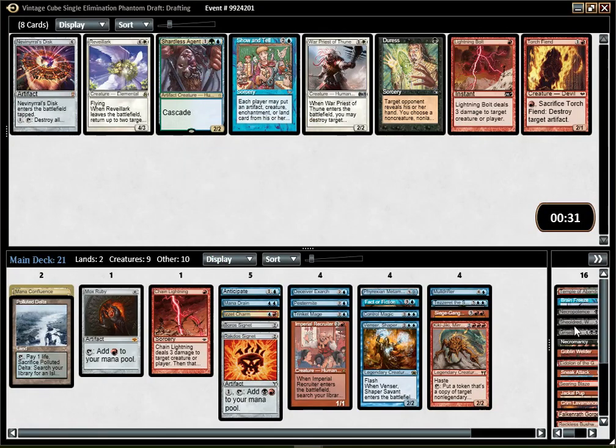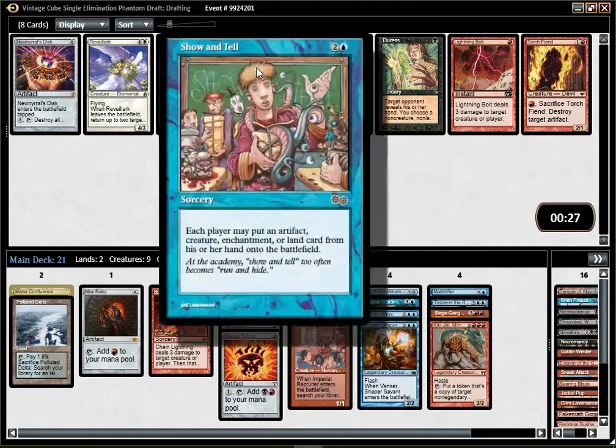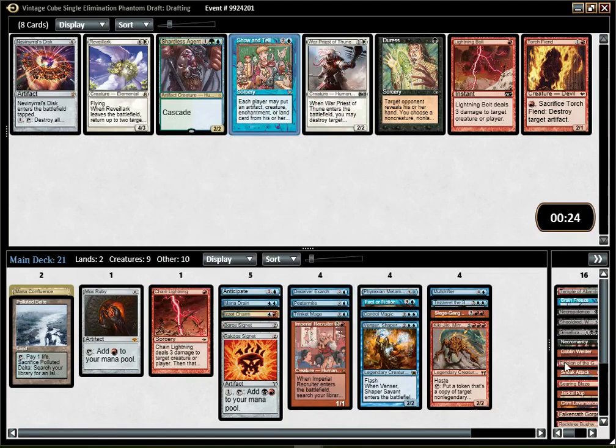Show and Tell — it's a two-card combo with Griselbrand. It's maybe a bit light. Why does no one want to play these decks? I mean, those are the best decks in my opinion — the Sneak Attack, Show and Tell, Reanimator decks. Those are the more consistent and easy-to-win-with decks, and no one seems to like those.